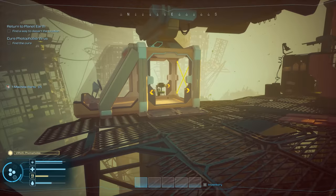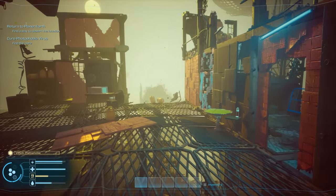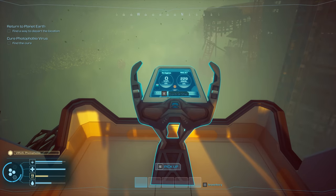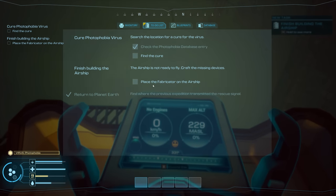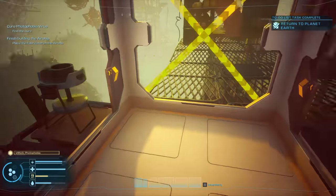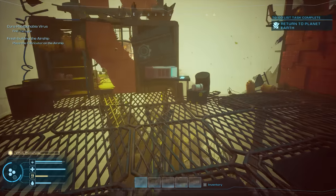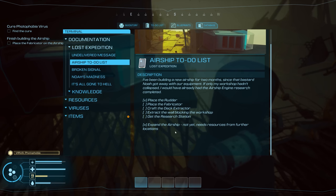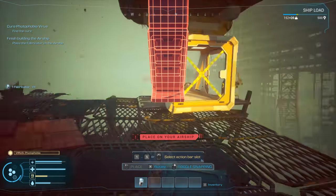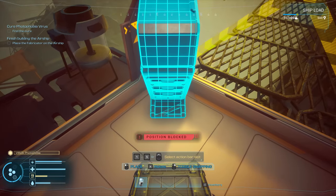Wait — is this our blimp? Hello! Control ship — finish building the airship. Checking the to-do list: find the cure, place the fabricator on the airship. Reading another note: been building a new airship for two months since Noah got away with our equipment. Tasks include placing the rudder, fabricator, crafting the deck extractor, extracting the wall block in the workshop, and getting the research station. There's the fabricator — perfect! Let's just throw it in this corner.